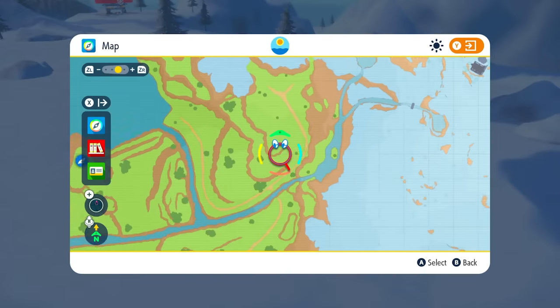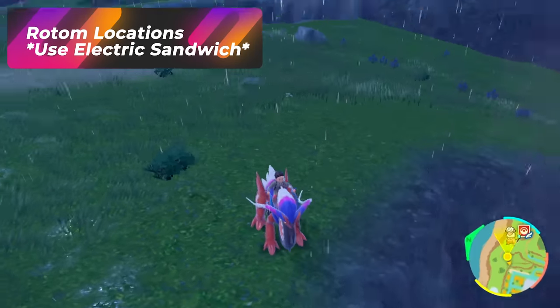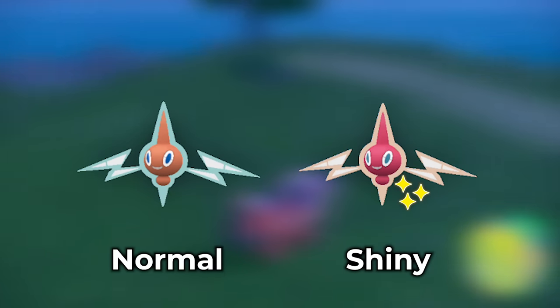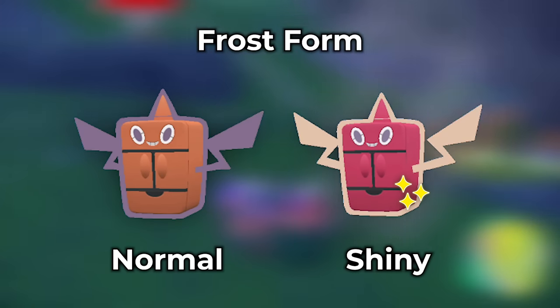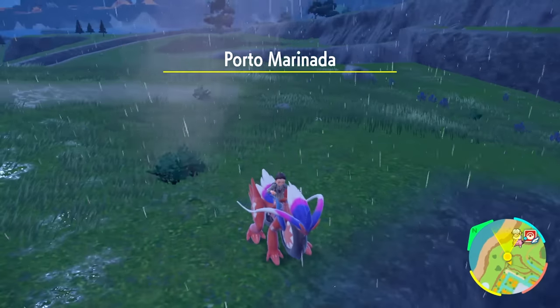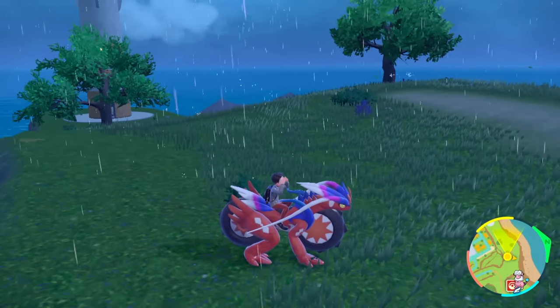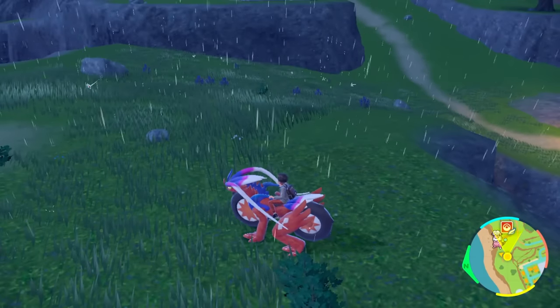This is also covered in the dark video. If you go over to Porto Marinada by the lighthouse, there's going to be a Rotom spot — we just talked about this in our electric video. You're going to be able to catch a shiny Rotom in this area. With that shiny Rotom, you can get the Frost Rotom by using the specific item to transform it into the ice type. That's pretty much how you get your Frost Rotom.